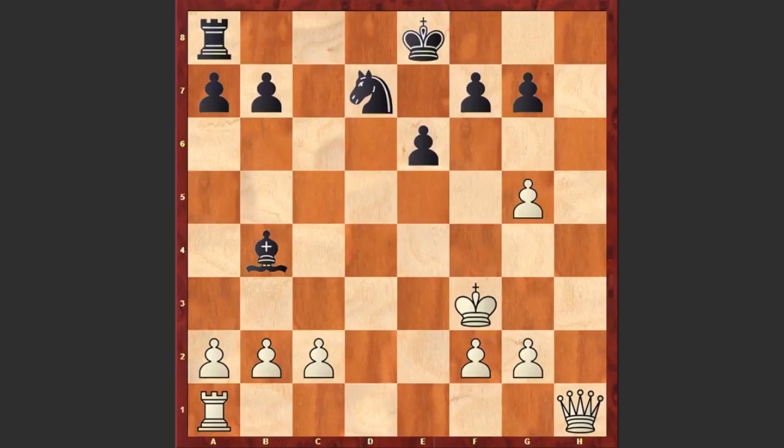Believe it or not, this same trap occurred in another game played in 1995 by Ciro Fernandes and Jose Javier Rubio. Though after Bb5 check black didn't resign — instead black made a few more moves.